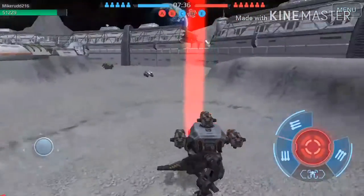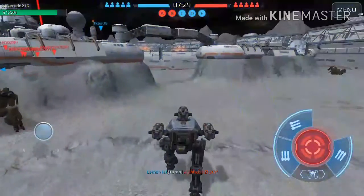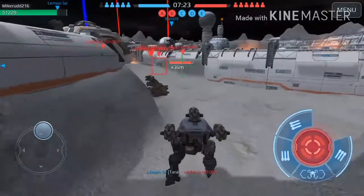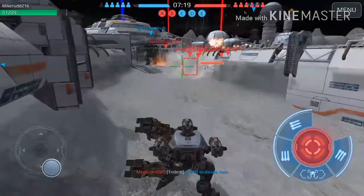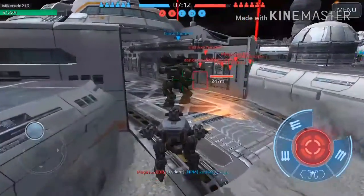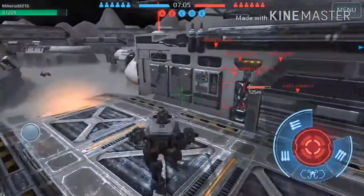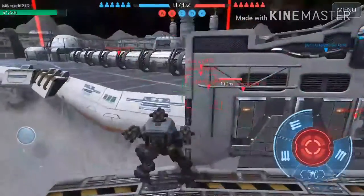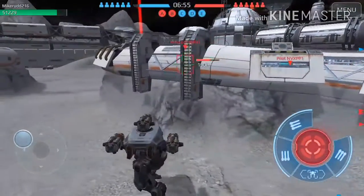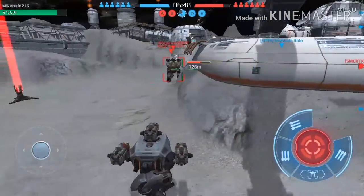There are three different types of robots you can use in this game. There are light robots, medium robots, and heavy robots. Light robots have faster movement speed but less health. Medium robots have a balance in between. Heavy robots have the least movement speed but the most amount of health, so they're more for combat instead of capturing beacons. There are also certain robots with special abilities — some can jump, some can move faster, and others have a shield mechanic to prevent damage when you're taking a lot of fire.